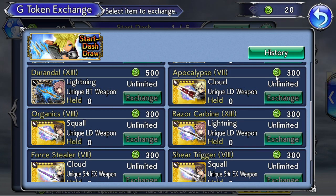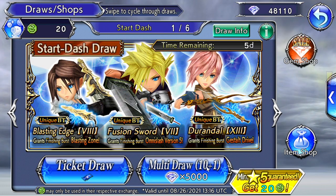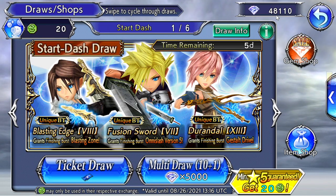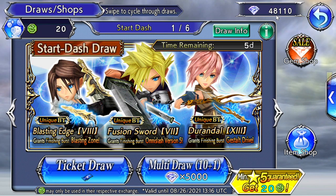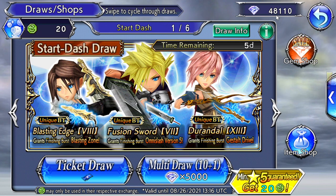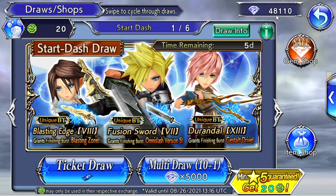That should be your approach to any banner: save up enough gems to keep pulling until you get 300 G tokens, and if you don't get the weapons during those pulls, you can exchange 300 tokens as a consolation prize. In order to get 300 G tokens for any banner, you need to spend at least 75,000 gems — that should be your goal per banner. That might sound like a lot, but just from beginner-level content so far I've already got 48,000 gems. Each story chapter gives about 10,000 gems and each lost chapter gives about 5,000 gems.